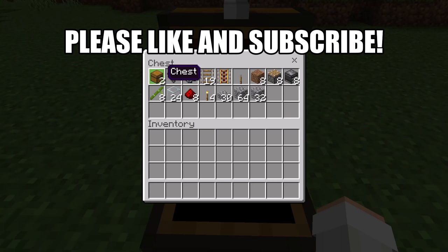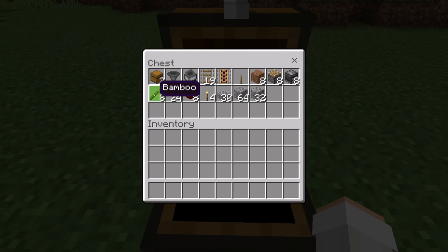For this farm, all you'll need is two chests, one hopper, one Minecraft hopper, 19 rails, one powered rail, one lever, eight dirt blocks, eight pistons, eight observers, eight bamboos, 24 glass blocks, eight redstone, four torches, 30 slabs, and about a stack and a half of solid blocks.